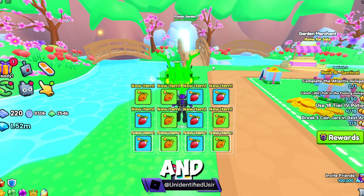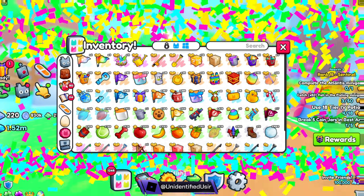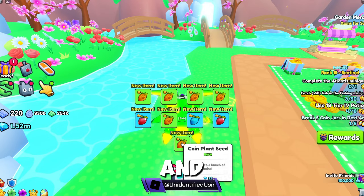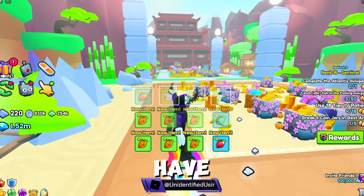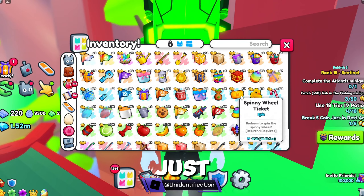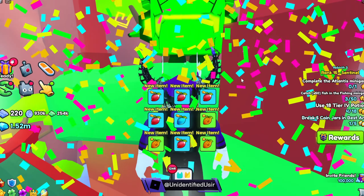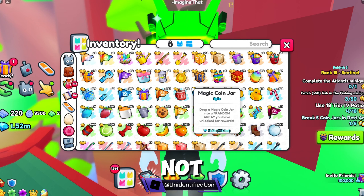Just a lot of potion stuff, nothing good at all. I went to 60 instead of 69 — I'm so silly. We opened a bunch. We just got a gift bag, another gift plant, and that's it. Let's open some more gift bags — I'm just gonna call them gift bags, not seed bags. Let's open another five — got a gift plant seed. Let's open one at a time. We got all of them except for the good stuff. This is so sad, this is not even exciting.